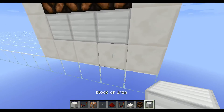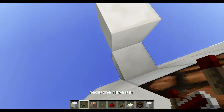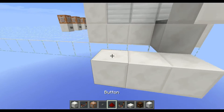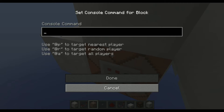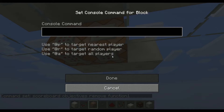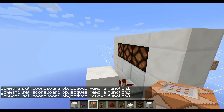For the redstone behind it, we place a block, another one up here, and a repeater running into it to get the signal over. The important part for the selection panel is that we have redstone wire down here, which gets powered from all the blocks. When you press any of the buttons the redstone gets lit and we remove all the objectives. The command for that is 'scoreboard objectives remove' followed by the objective name. We'll name them function one, function two, and function three.